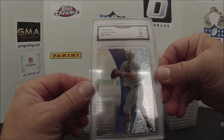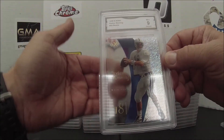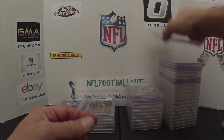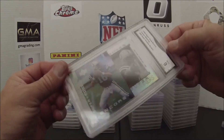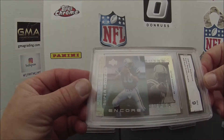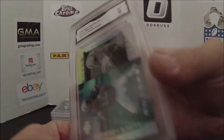Next is a '98 EX2001. It has an acetate look — you can see through one side of it. Pretty cool. Got a 9 on that one. Then the '98 Upper Deck Encore Super Rookie, Powers Rookie. Really like that card — it's a cool looking card with a little shine to it. Got a 9 on that one too.